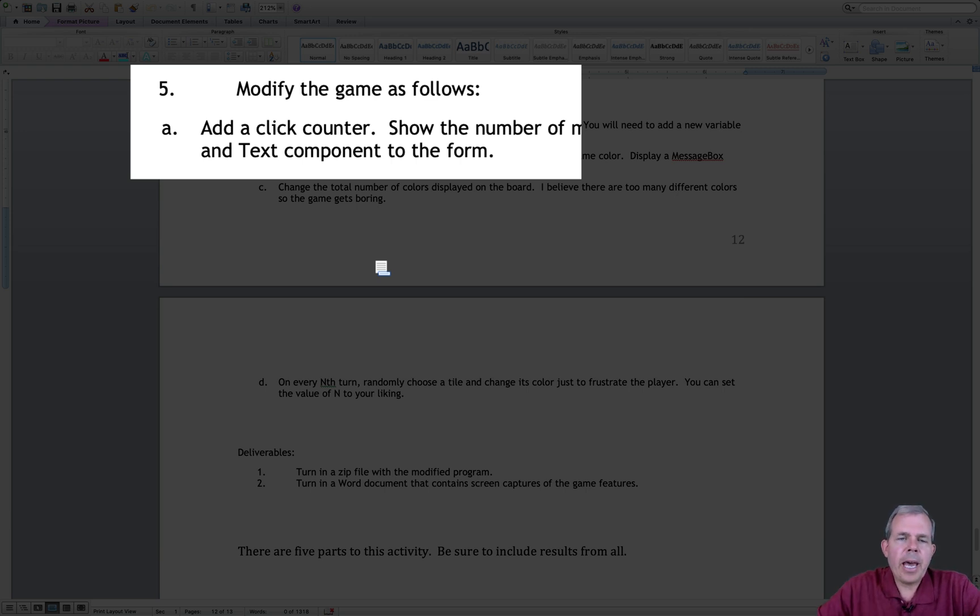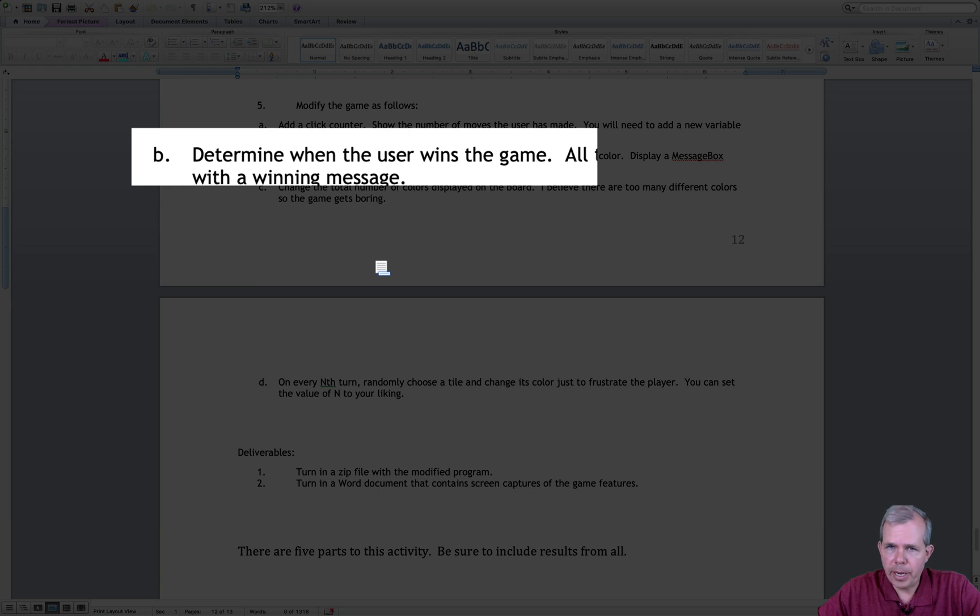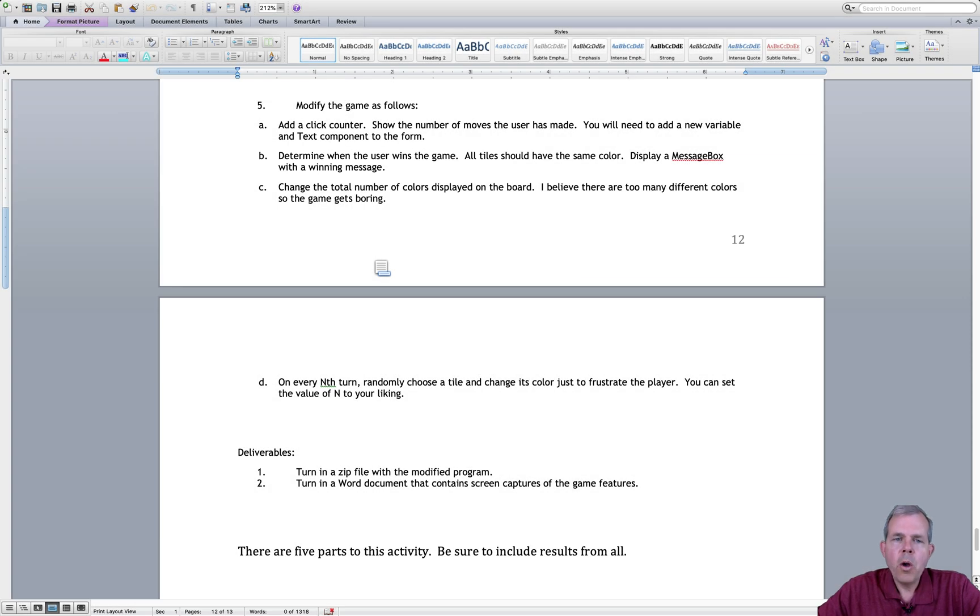First of all, let's add a click counter so you can calculate the number of turns that a person takes. Then we'll figure out if you win the game or not. Right now it doesn't tell you anything if you fill the whole board, so we want to display a message box if they win.